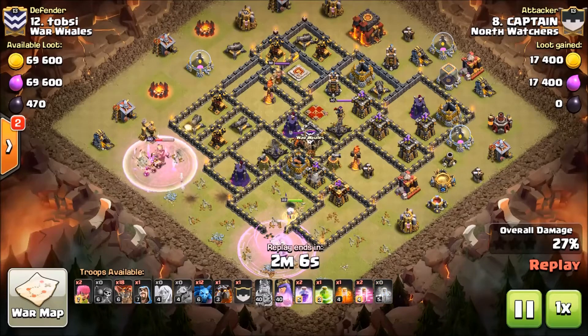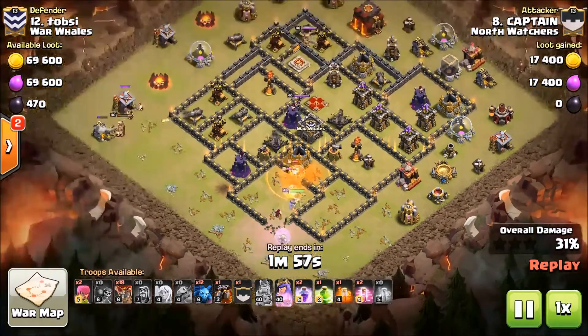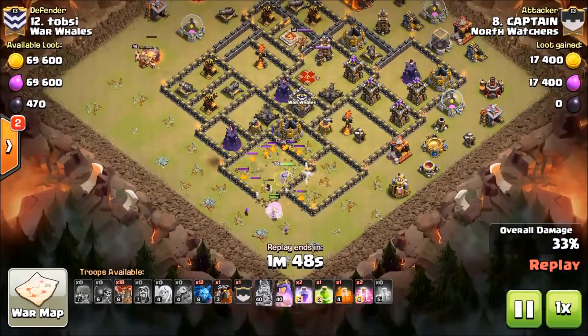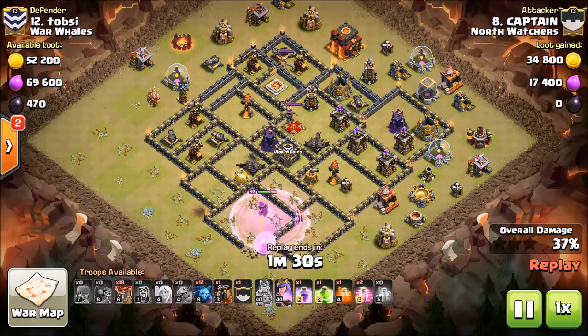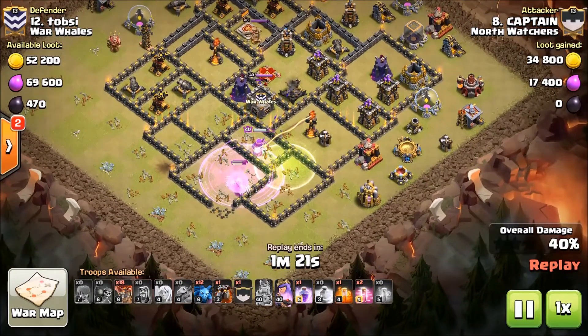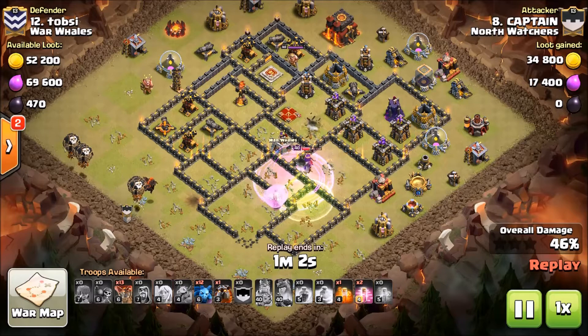There is the lava hound and balloon and the CC. He puts a wizard up there to help get them down pretty fast. A couple of archers to help keep the healers from getting banged up. The queen's back on her wall but there are four ADs and the enemy queen, and I'm only seeing a possibility of two lava hounds. But the queen has a jump! She's getting roasted by that inferno — he phases her, then rages her one more time. Now it is time for the lalo.